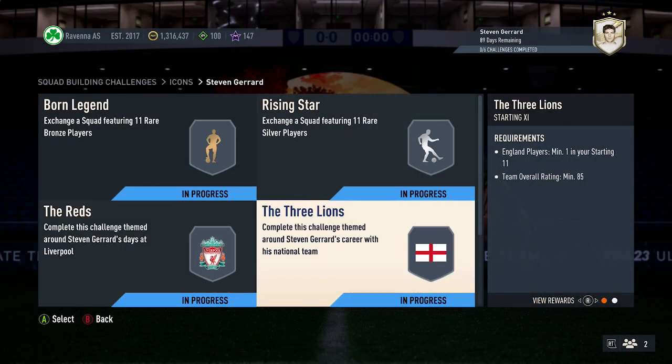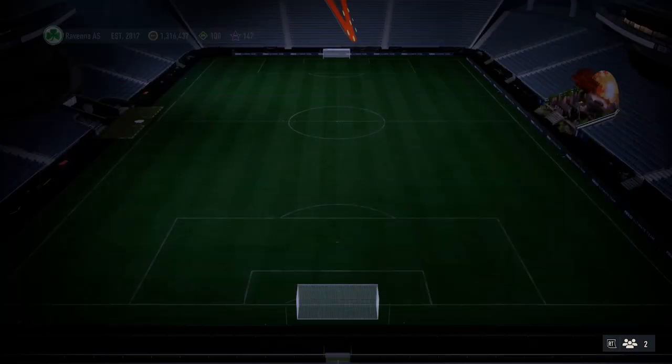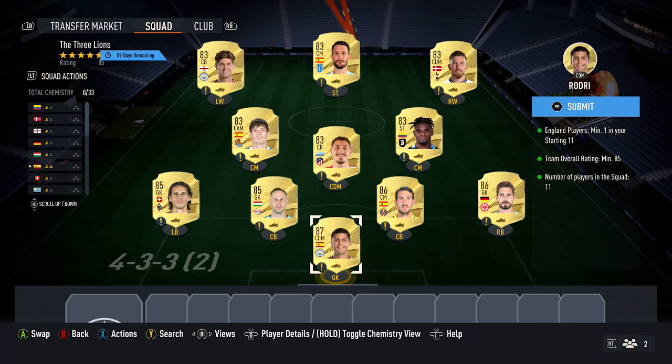For the next squad, you need one player from England with an 85 overall rating. This squad currently costs around 59,000 coins. For the solution, it's going to be one 87-rated card — Rodri — currently costing 15,500 coins, though that price keeps going up and down by a few thousand, so it may be slightly different.